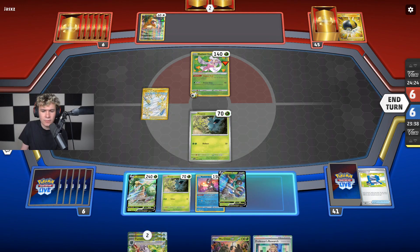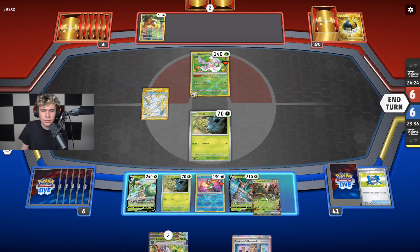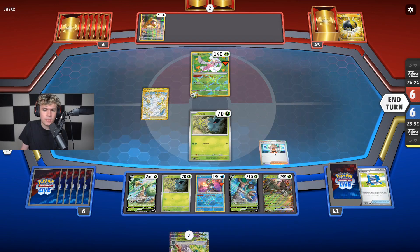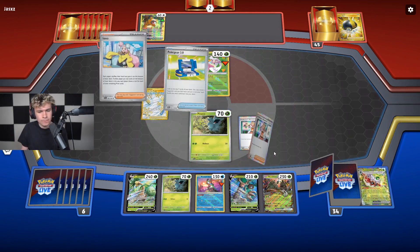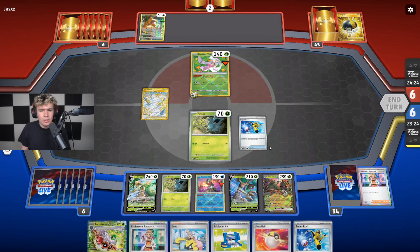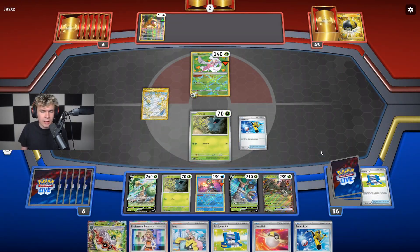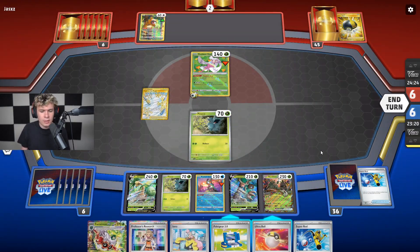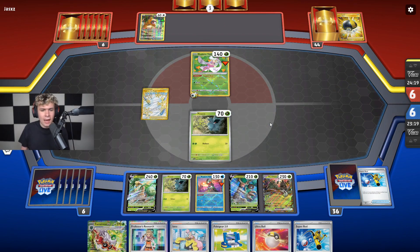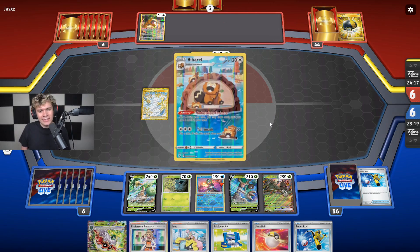We'll bench the Trevenant. We'll bench Wo-Chien as well, just so we have that down there. Then we'll Research here, because we have Super Rod. Let's just Super Rod them both back — that doesn't hurt. And then I think we'll just pass. There's not really a whole lot that I need to do here. It's just waiting for that Path to get off the field.